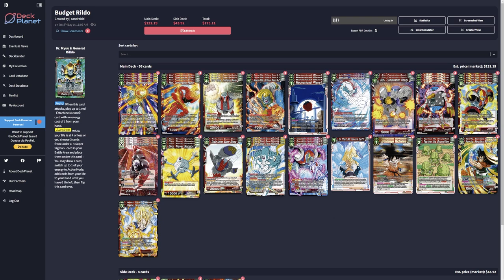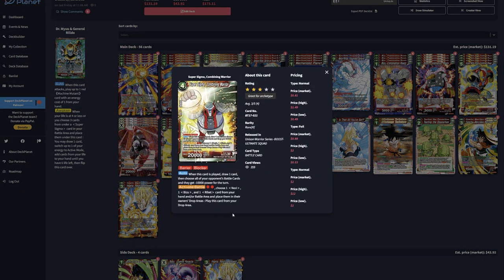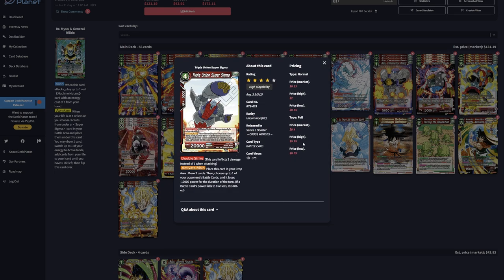If you do it right, you'll have three cards underneath to awaken. This super Sigma is a barrier blocker — a 20k barrier blocker. When played from the deck or hand you get to draw one card and use a minus 10k for duration in the turn on one of their battle cards. Its activate battle lets you choose one Nezzy, Bizu, or Ribbit from your hand or battle area, place it in the drop area, and then play this from your drop area — though I don't think it's really worth doing that. The other super Sigma I play is the old one from set three.